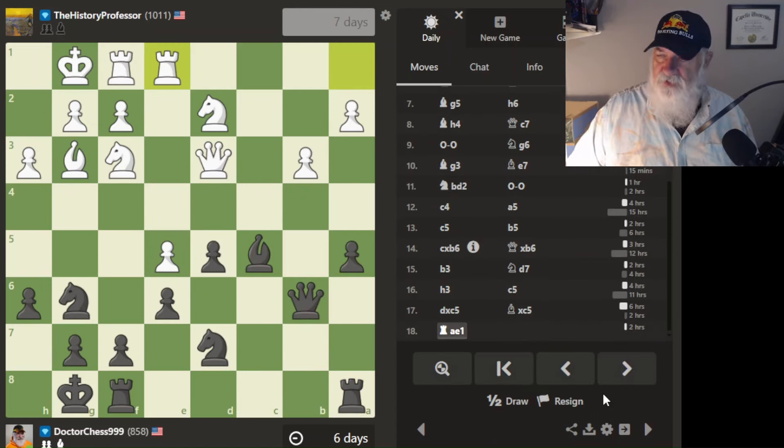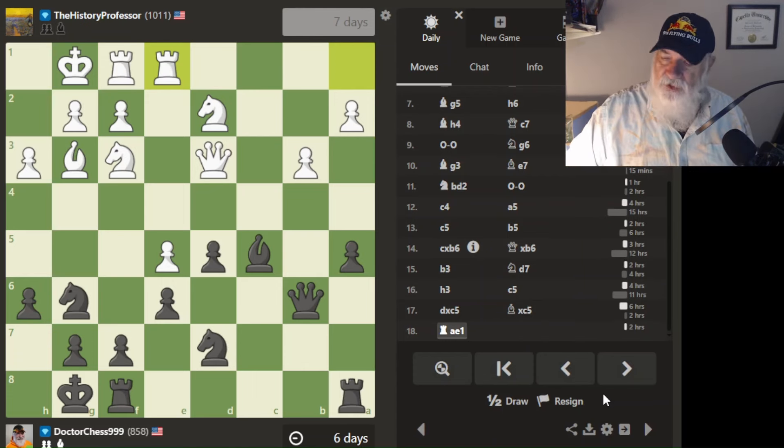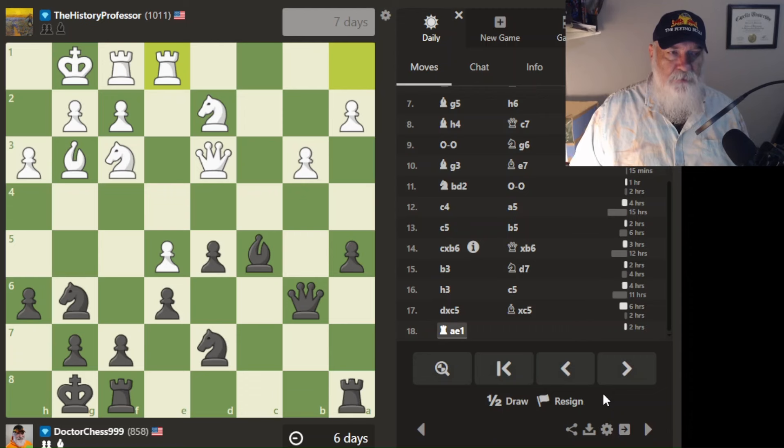The next game is the history professor — I don't really know who this guy is, but we started playing games together. He's also more highly rated than me, which inspires me to do better gameplay. I've got my queen and my bishop lined up on this pawn, and I kind of want to do something with that.